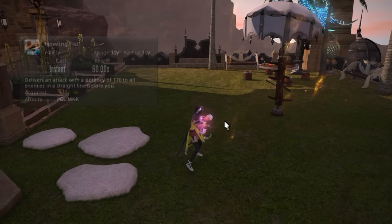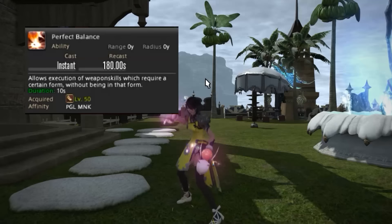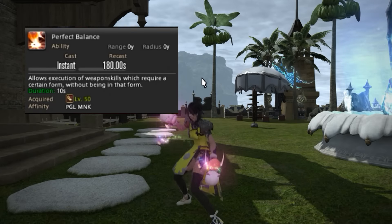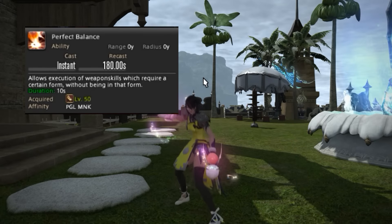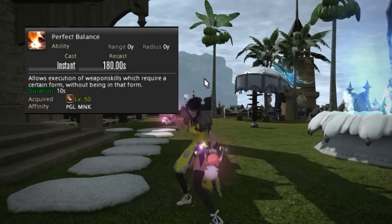Next we have Howling Fist, an OGCD AoE damaging skill. Use it as soon as it comes off cooldown every single time — it hits targets in a line but in the raid environment it's usually just one thing anyway. Next up is Perfect Balance — this skill is amazing. Monks need time to build up their damage, so what this skill allows you to do is rapidly build up Greased Lightning while placing all your debuffs and gaining buffs on yourself, resulting in raising your DPS a lot faster than normal.